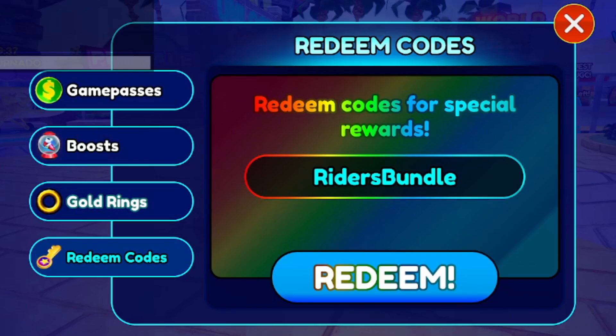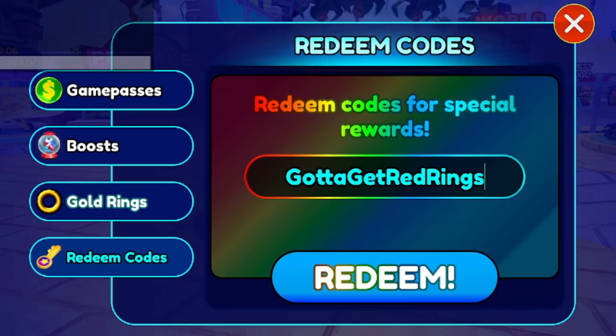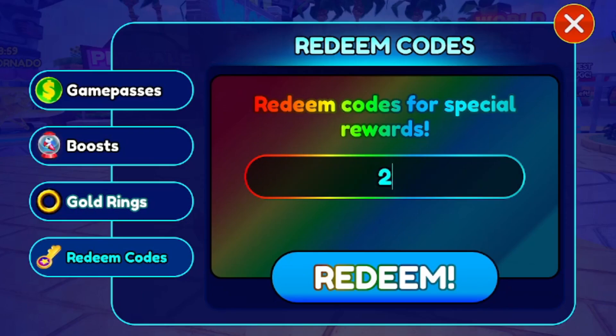The next code is 'gotta get red rings'. This code has been active for a while but is still working — it should give you 500 star rings. If you've already redeemed some of these codes it's okay, but make sure you watch all the way to the end in case you've missed any. Next, code '25k' should give you 30 minutes of magnet, which lets you attract more coins while racing.